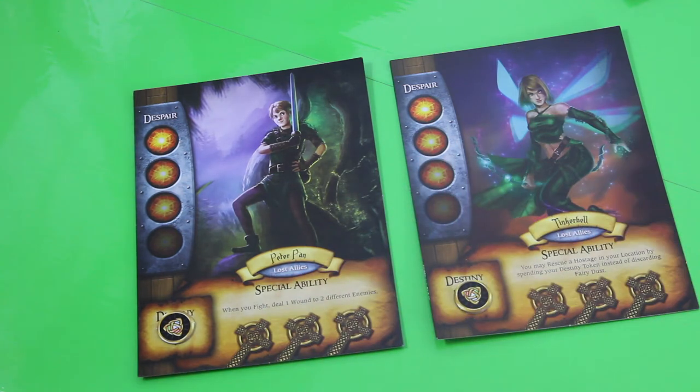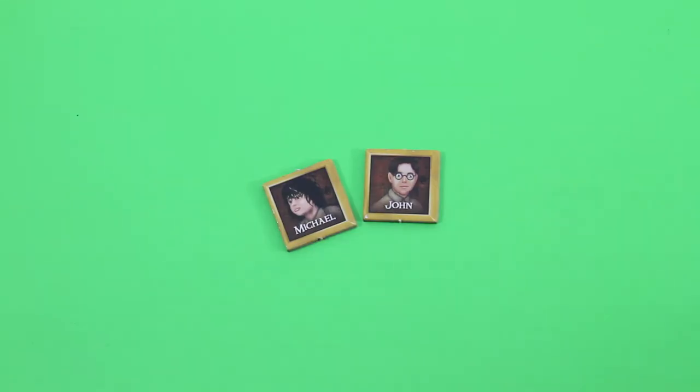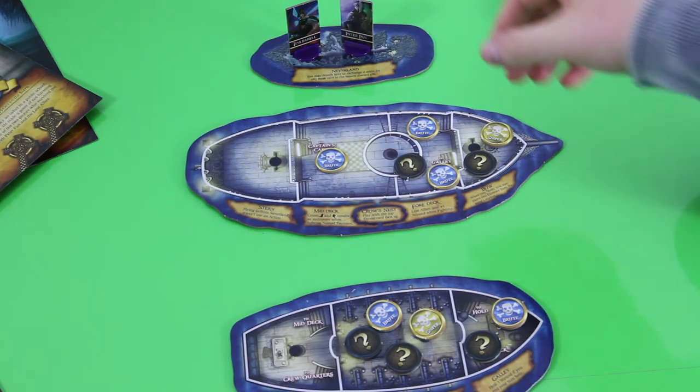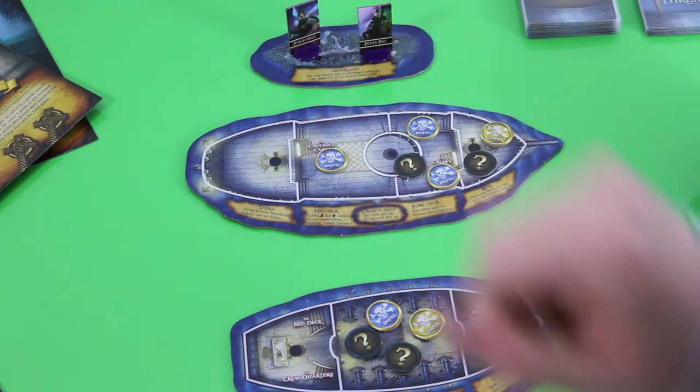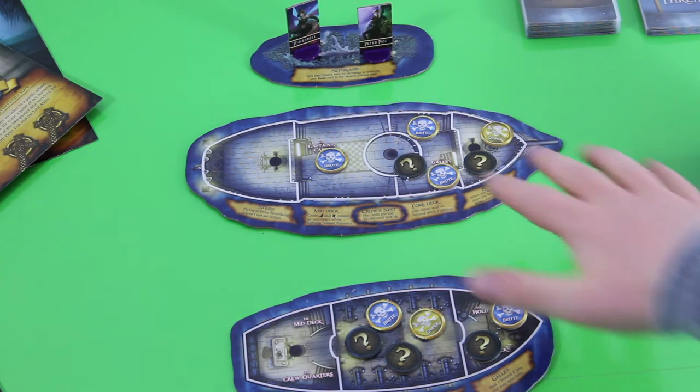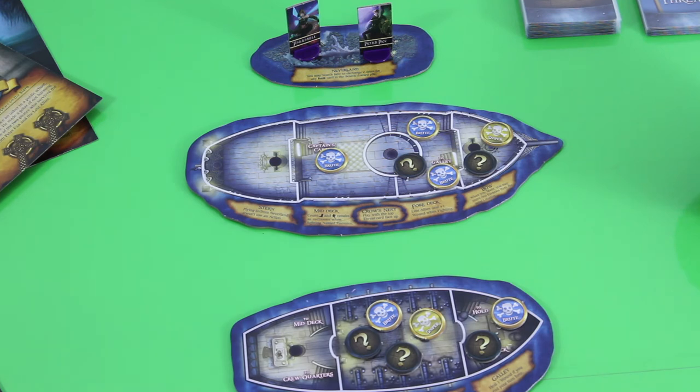They all come with special abilities — I'll come to that in a second. The goal in a two-player game is to first find and then rescue two orphans. In this case that's Michael and John, basically the brothers of Wendy. In order to find them you have to fly from Neverland onto the Jolly Roger and search through those search tokens as one of your actions.